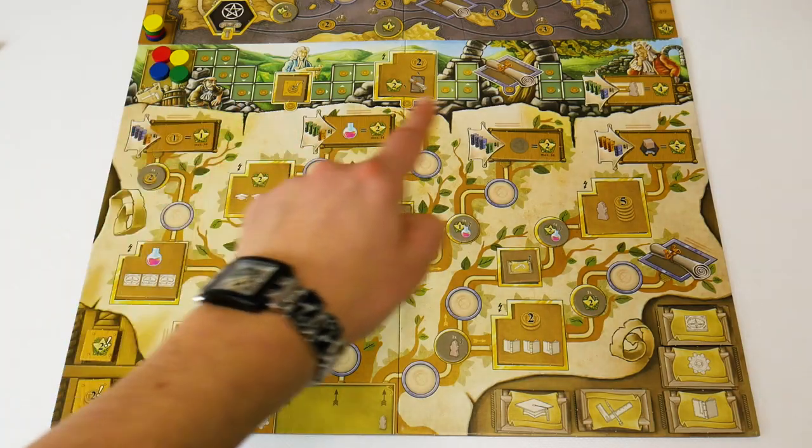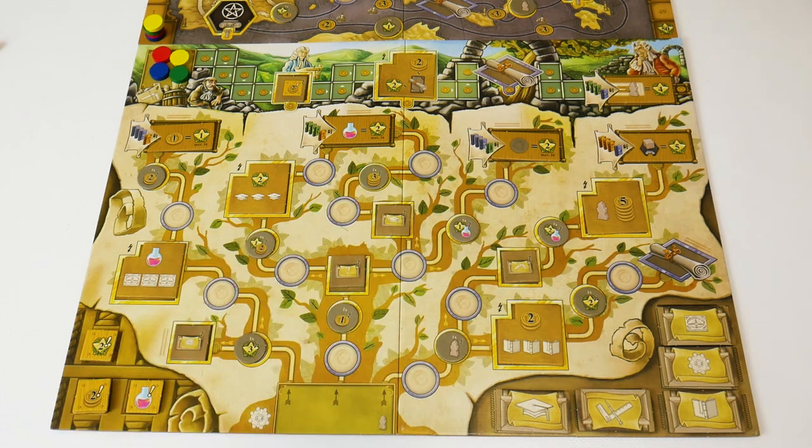The tracks board has a work track and a technology track. On these tracks you can find specialization tiles, objective tiles, bonus tokens, invention tiles, development tiles and income tiles.